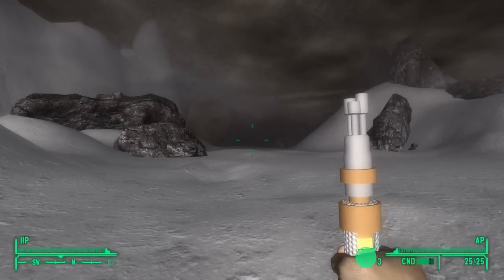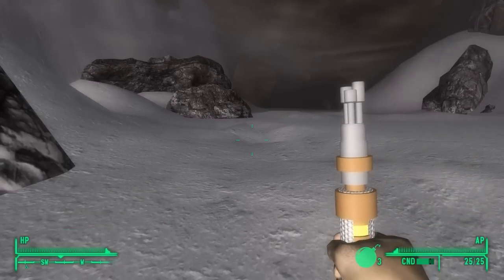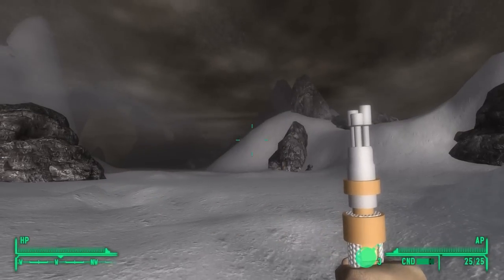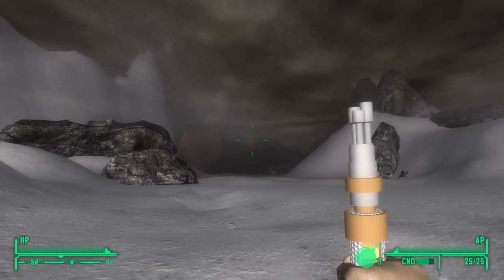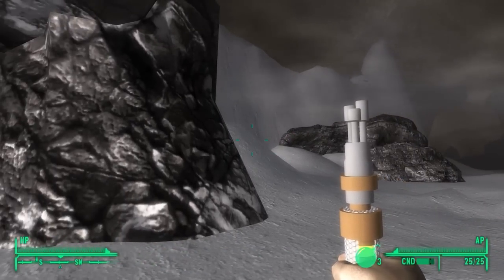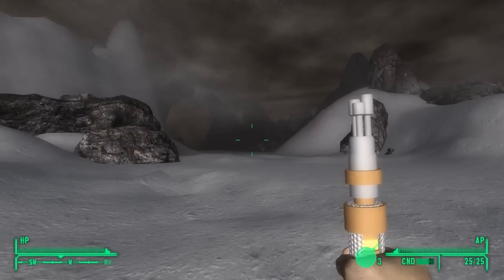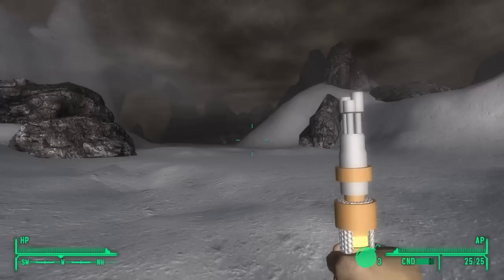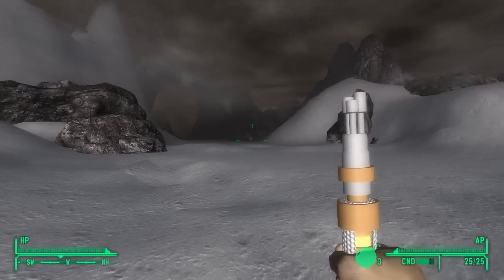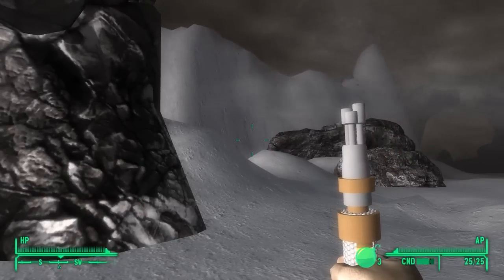Hello everyone and welcome back to my Fallout to Vegas series where we're playing as Jenny the Doctor's daughter. You may notice we're back on Telos today - it would appear that I missed something, and that something would appear to be over in that direction, that little triangle there. I did not notice that on my compass in the previous episode, but a couple of you wonderful viewers did point it out in the comments.